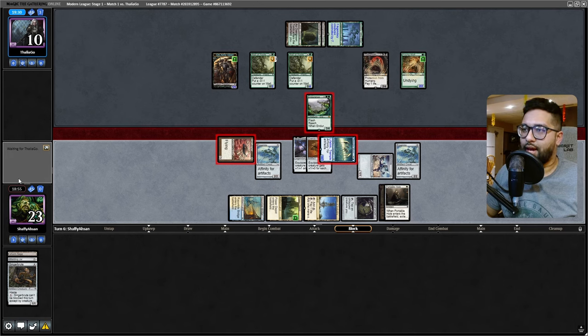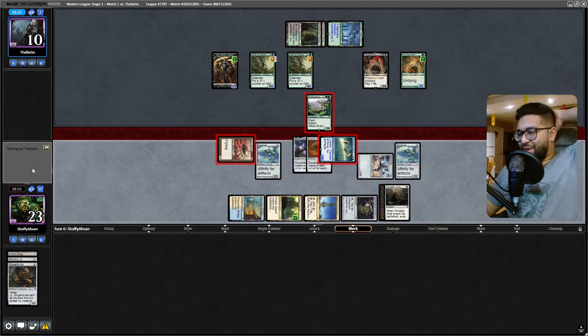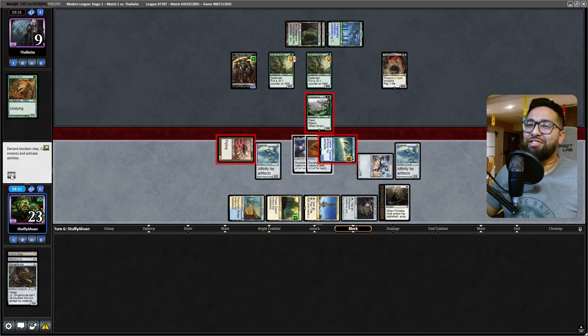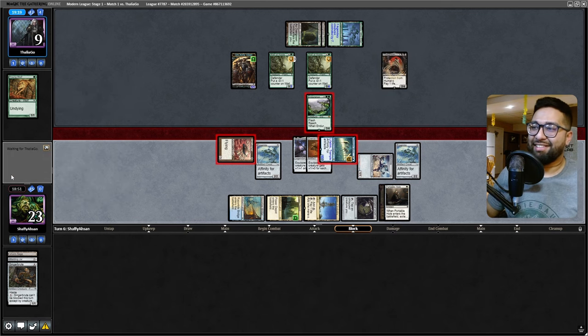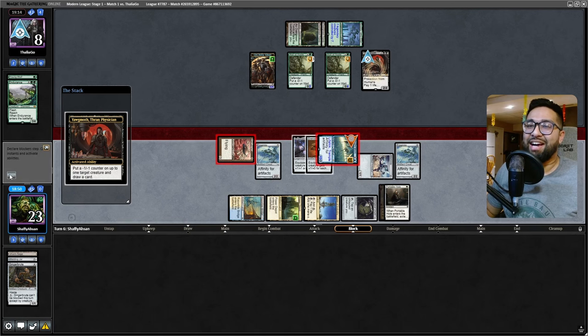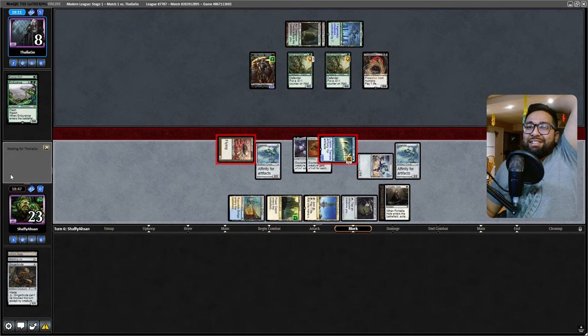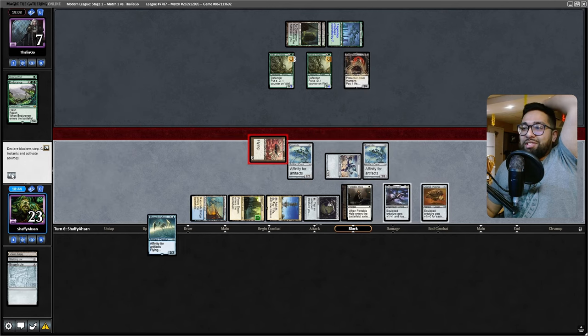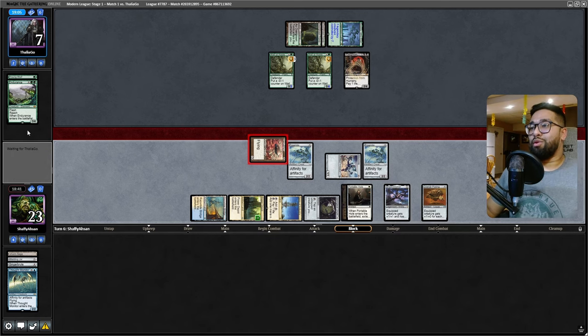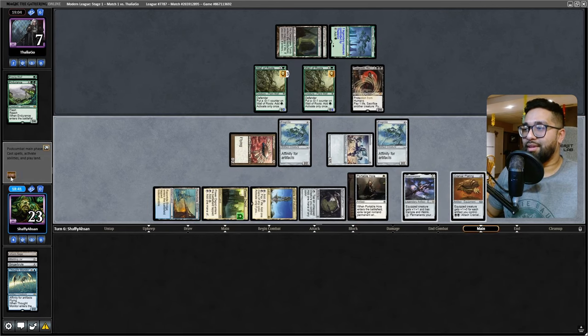The Cranial Plating topdeck - absolutely god tier. The trample is insane too - the trample is what's key here. They're at four toughness - they have to shrink this. But they lose a life, it doesn't matter. They have to lose their board to do this, taking some damage - that's what I want. The Endurance is dead and the Young Wolf is gone - all right, fantastic. That's coming at you next turn, opponent!